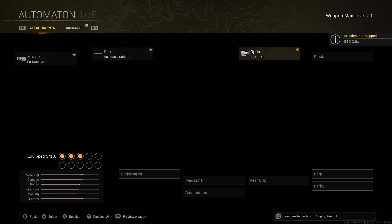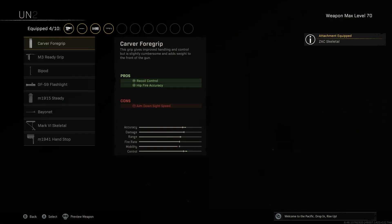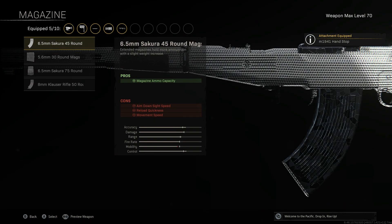The Zack Skeletal Stock increases aim walking movement speed as well as steadiness, and further assists with recoil control when firing. The M1941 Hand Stop for your underbarrel gives more accuracy and assistance with recoil control.